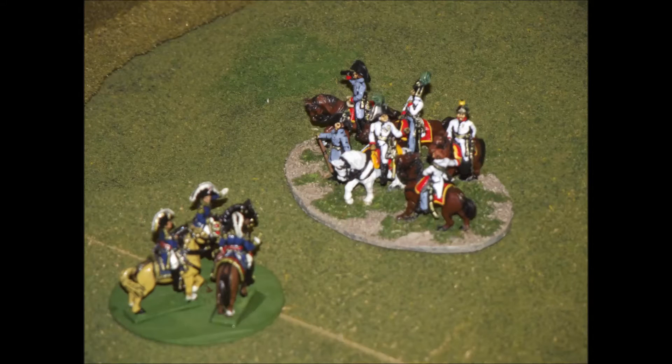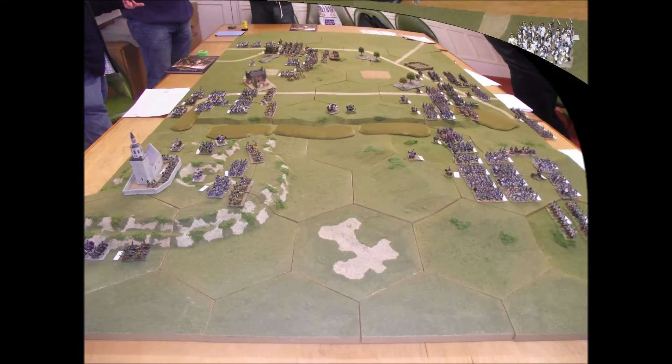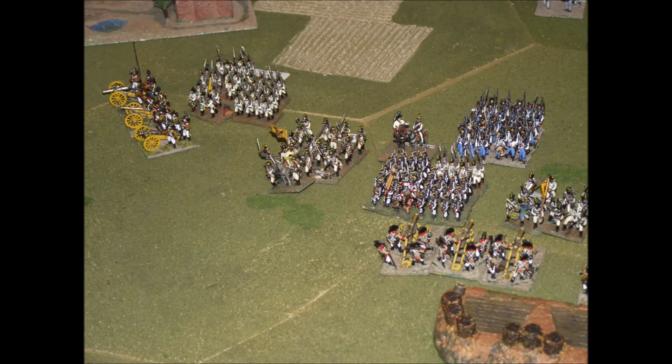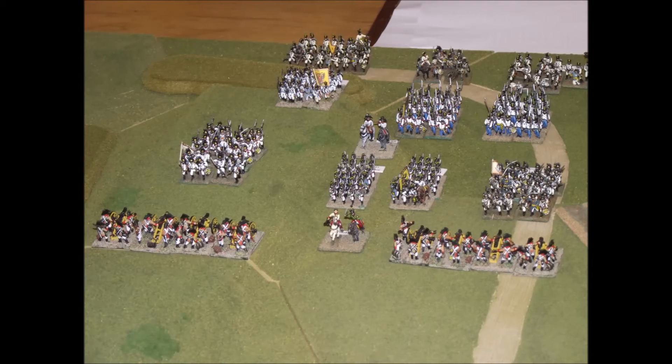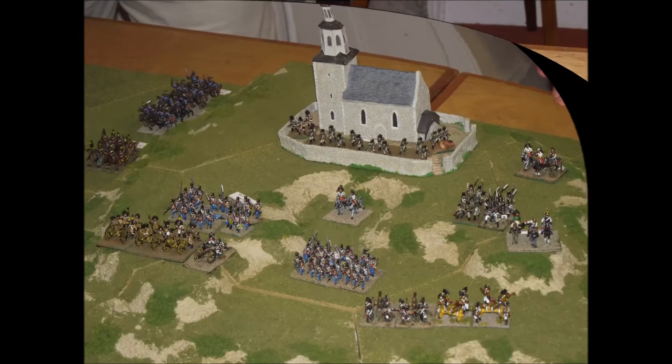This is showing that the Austrians are attempting to break the siege of Mantua and are advancing on the French positions. To counter that, Napoleon breaks the siege and brings his army to take on the Austrians, who unfortunately haven't advanced as quickly as they would have liked and have now found themselves outnumbered. We can see the Austrian positions here as they prepare for the French attack.